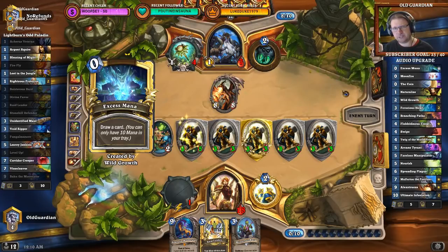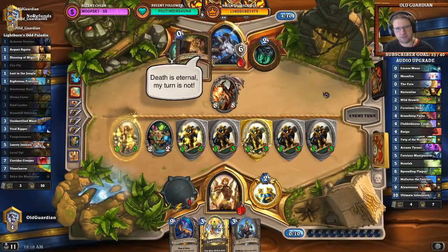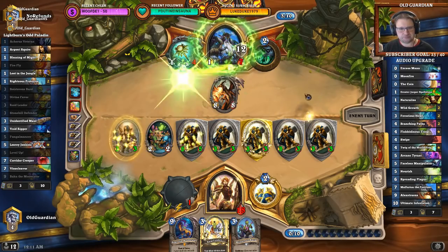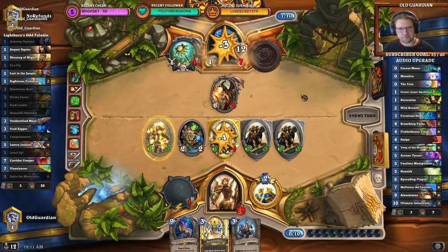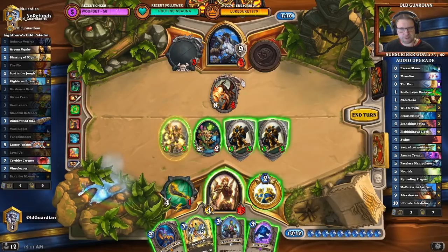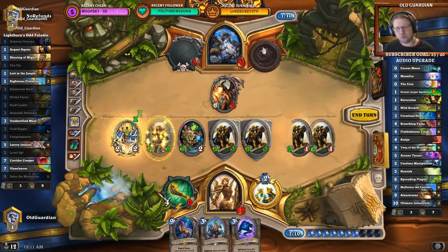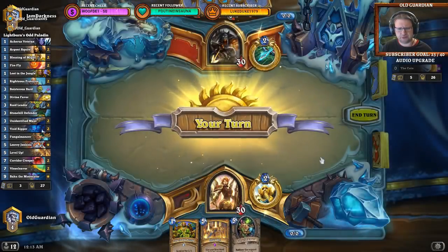Let's see how many Druids can find double Spreading Plague easily. He's healing up — he has healed for like 24, 34, 38, 41... yeah, he has healed around 50. And I have 6, 9, 10, 11, 15 — yeah, I have enough. Let's go face. These Druids, they do heal a lot — more than 50 points healed. I think I'll try with the Level Up.